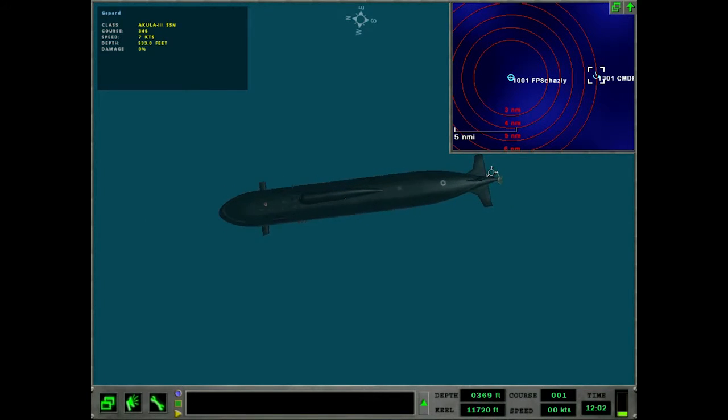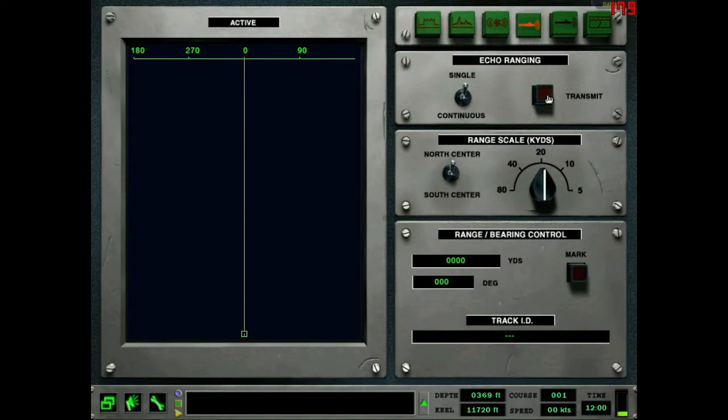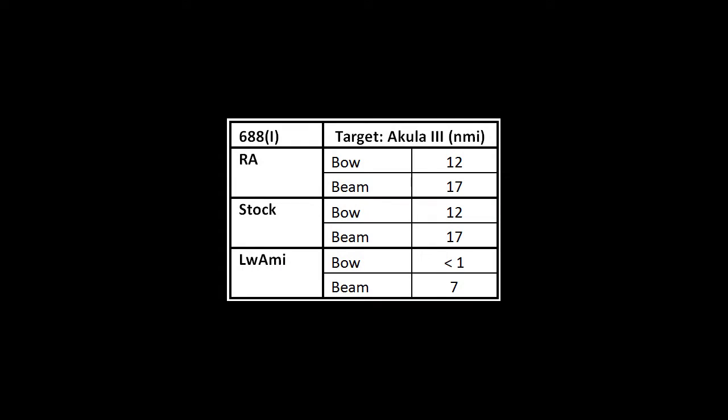Moving on to the Akula III, you'd expect a slightly reduced range because it's a smaller boat than the Oscar II. Looking at the data tables, it is in fact a shorter distance — shorter by a noticeable amount, but not huge. For RA and stock, the ranges are the same: 12 nautical miles to the bow and 17 to the beam. Moving down to Luami, we have even more reduced ranges. The 'less than one' here means it's barely perceptible at one nautical mile — mostly because I probably knew where it was going to show up on the active sonar anyway. The beam in Luami was reduced to seven nautical miles, which should probably be less given that the Akula III is a lot smaller from the beam perspective than an Oscar II.